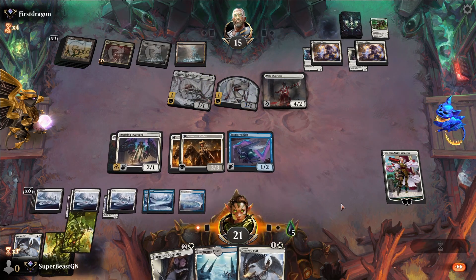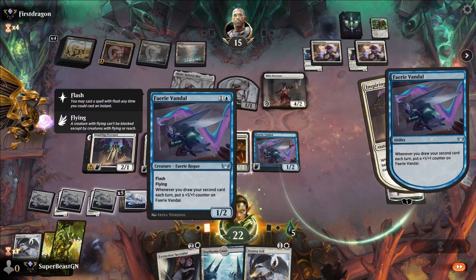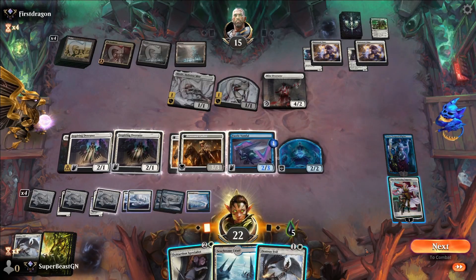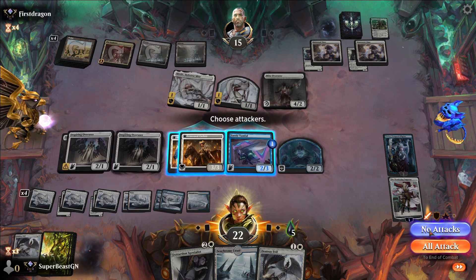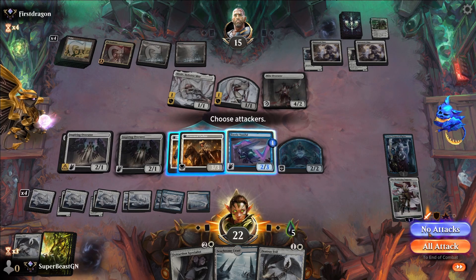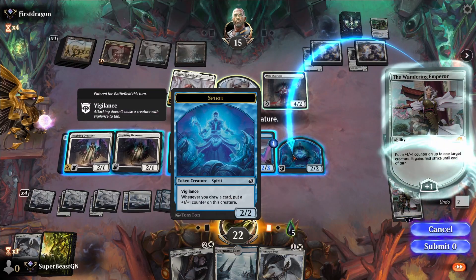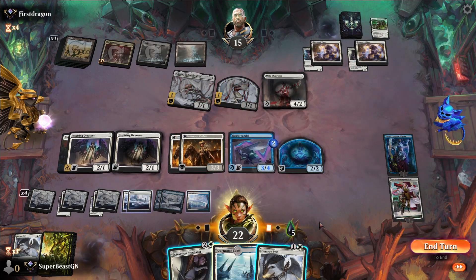My turn. Draw a card with Inspiring Overseer — very cool. For the sake of the future I will defend. That thing has first strike — that's no bueno. So let's not attack. We want the Faerie Vandal — that's the one that's probably going to win us the game.